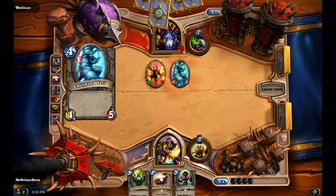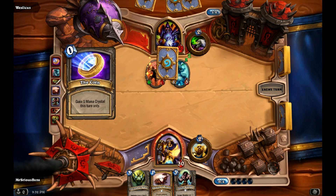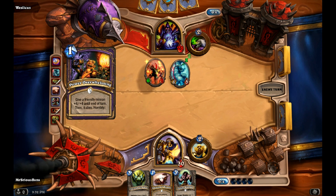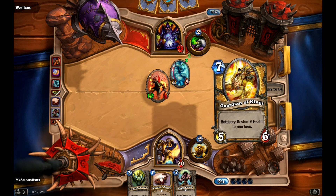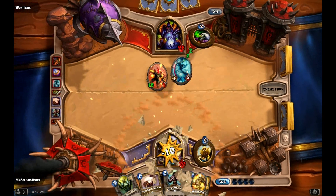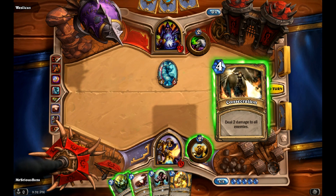He's got a Two-Win Yeti, a Coin, and two mana. He plays Power Overwhelming and I take ten — but I draw a card. Yeah, this is not a good way to start, but we'll see what we can do.